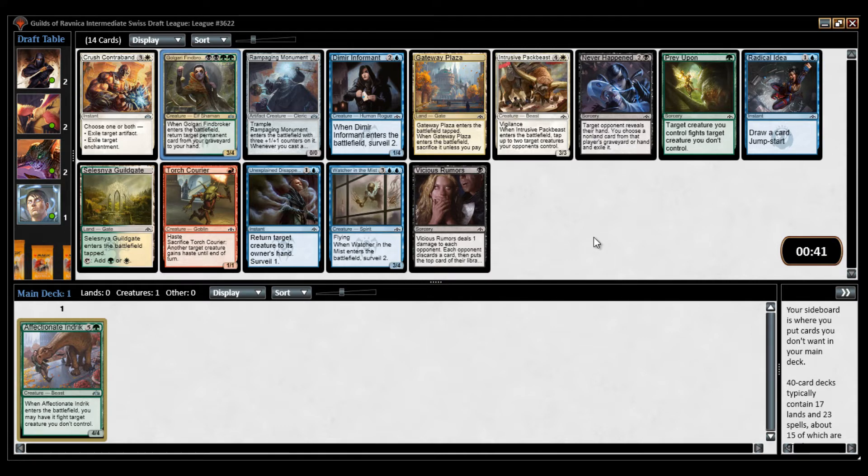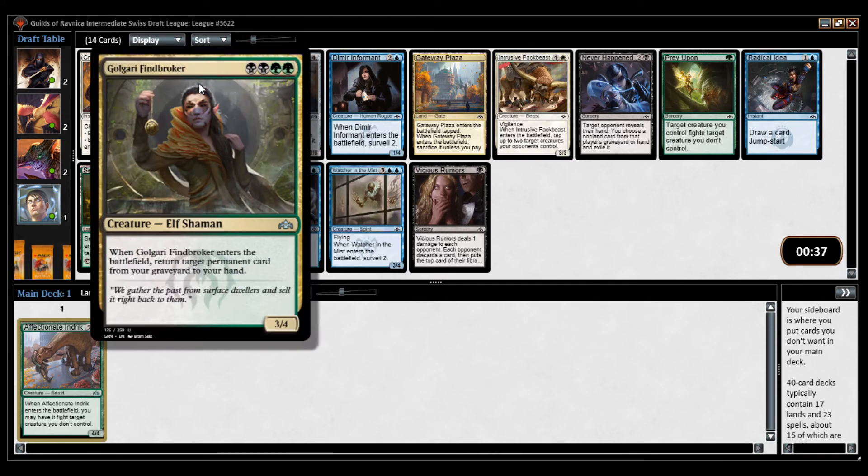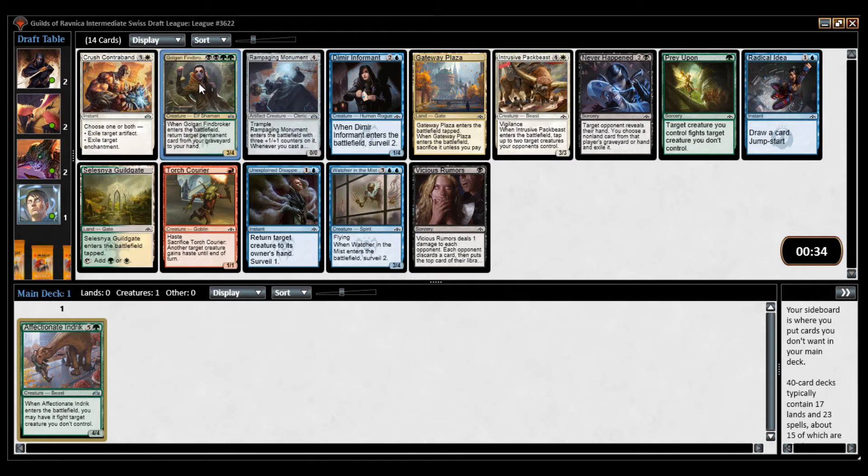I also have a Watcher in the Mist here, but I think I'm going to take this card — it's just an excellent value card. A 3/4 for 4 is already almost playable on its own, and then you get something back. Golgari has a self-mill theme, which means you can often get a tutor effect by getting a large creature in your graveyard and getting it back.